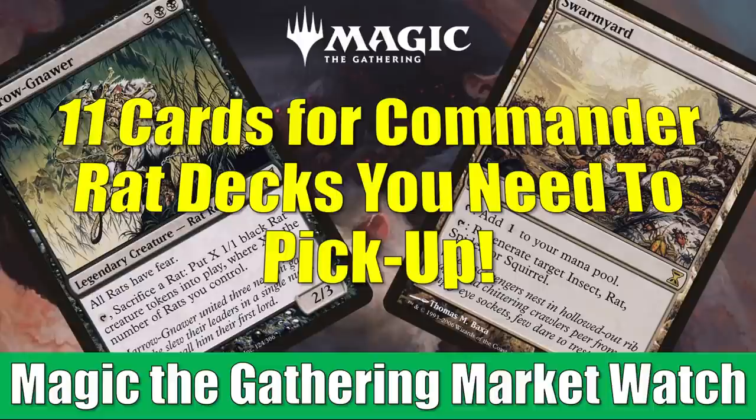Right now, many players are focused on other tribes, like ninjas and samurai, so it might be a good time to talk about rats before this preview season gets into full gear. Before we talk about these rats and rat support cards, just a fast reminder — if you go to FlipsideGaming.com, you can use the HEROES promo code to save 10% on orders over $10.